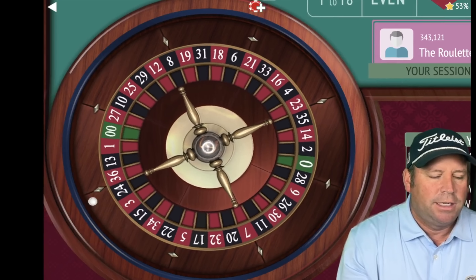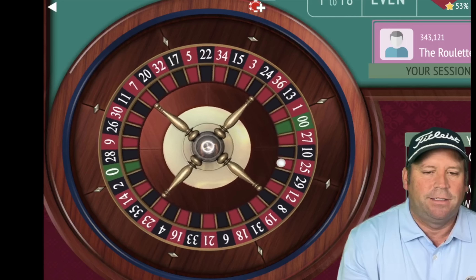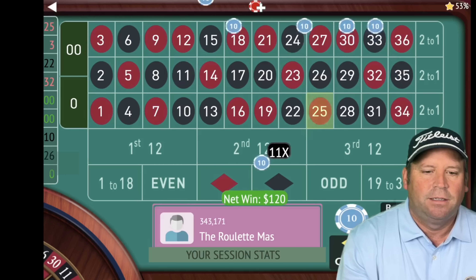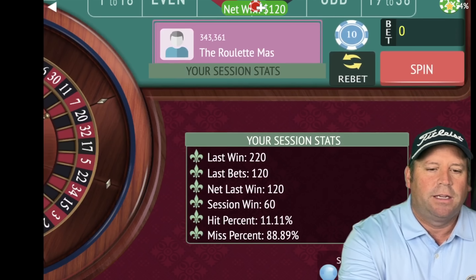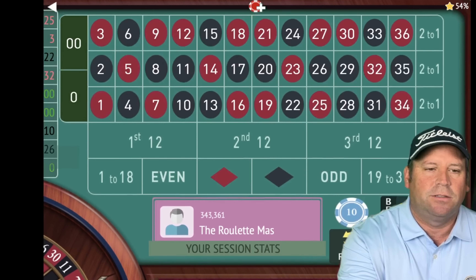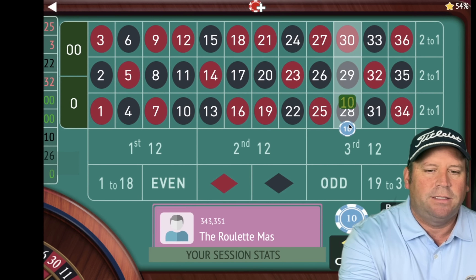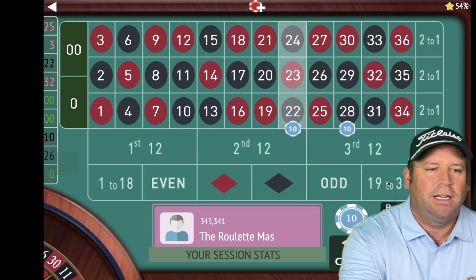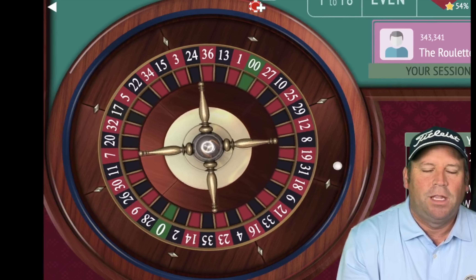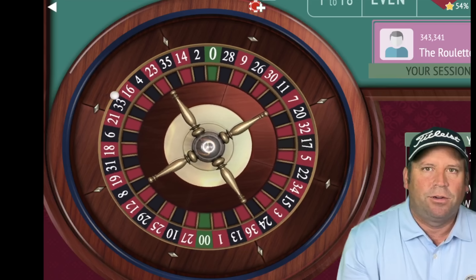Let's go ahead and spin again. That's a 25 red and that's a win. Kentucky White says that once you get a win you start back over — we're up $60. So let's go ahead and place on either side of the 25 street because that's what hit last and let's spin again and I'll take you through this entire progression.